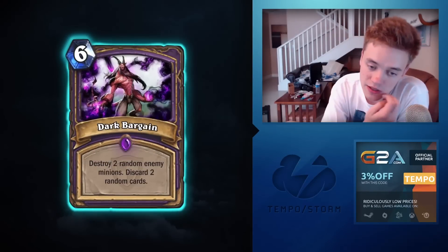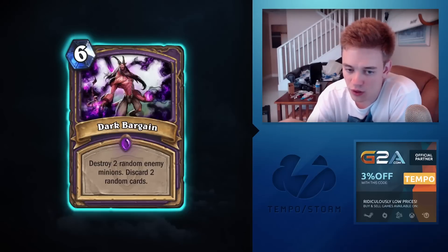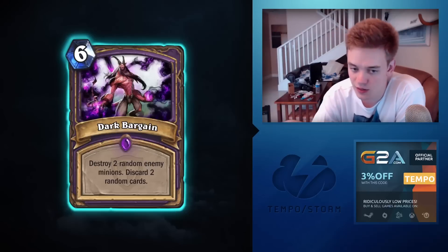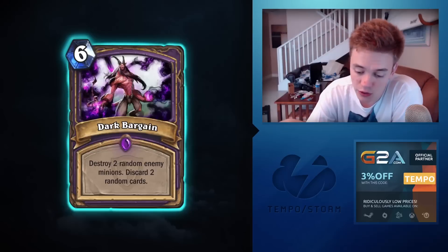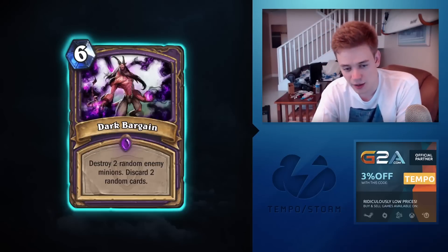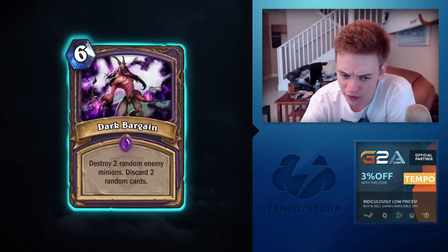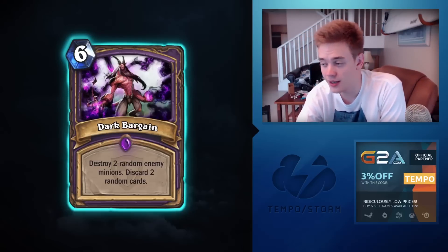Dark Bargain: destroy two random enemy minions, discard two random cards. This is kind of interesting — I wouldn't play more than one in an aggressive list. Destroying two random enemy minions is definitely powerful; it's not difficult to empty your hand as a Warlock. On turn six with early board presence, you can use Haunted Creepers to kill small minions and then Dark Bargain to kill massive creatures.